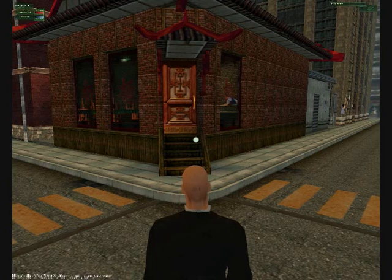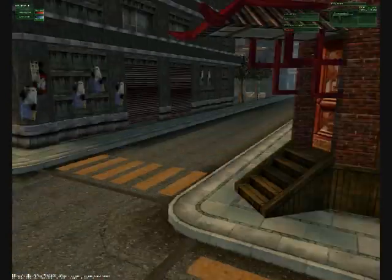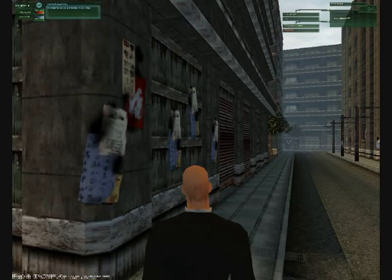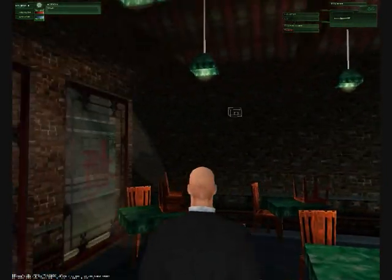Cameras. Press Shift+F7, then go into free cam mode and look back — you can see all the cameras for different views. There's one above 47 showing his view, the view of the door, and it shows where the different cutscenes are for the area. If you go inside you can see them — it just shows where the cutscenes are going to be.